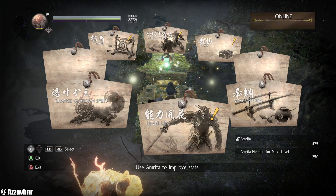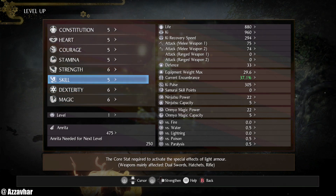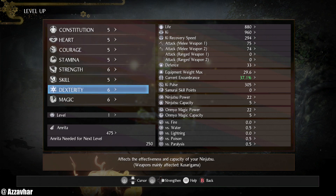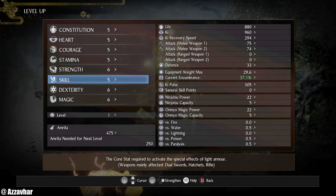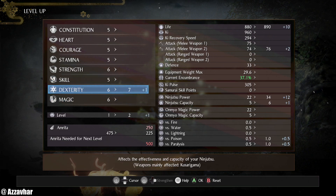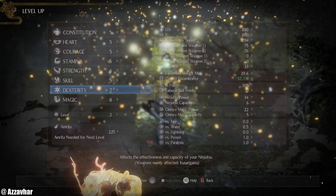For this first level up you'll see a yellow exclamation mark — press that and pop a point into one of your stats. For this particular walkthrough and build, the main stats we'll be focusing on are dexterity, magic and skill. Dexterity will be a priority first, and then we need to put some points into skill and magic a little bit later. For now we'll just pop the point into dexterity, bringing it up to seven.